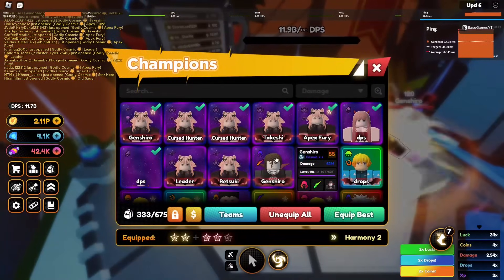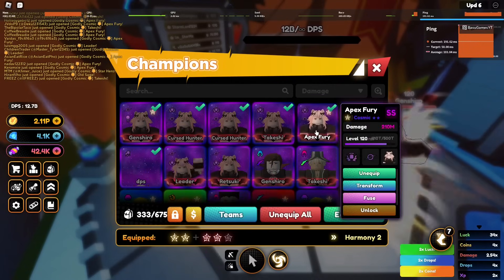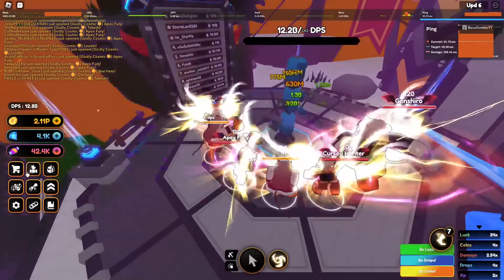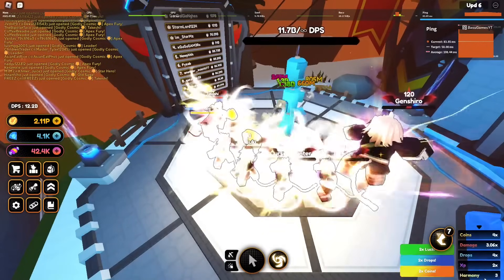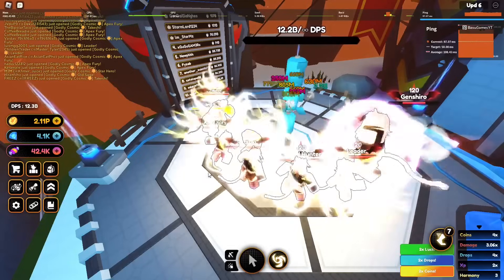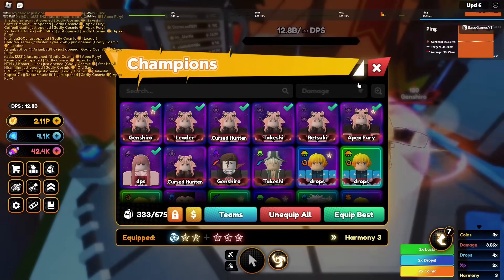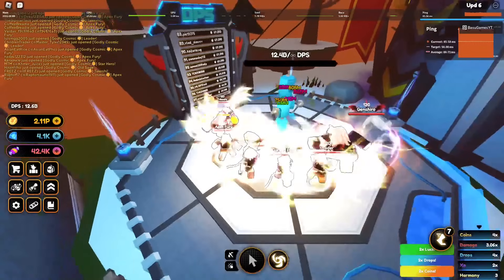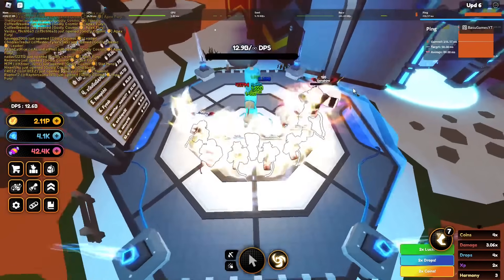We actually have to equip our leader here instead of this Apex Fury. We have a Harmony 3 team unit now — that's right, we have a Harmony 3 team unit, so it should be doing much more damage. Before the update I was around 60 billion DPS — I was on the leaderboard for a little bit and then got kicked off. Now let's see how much damage we're going to push with this new Titan passive.